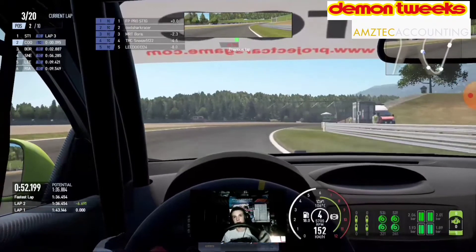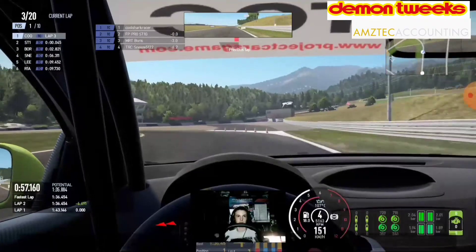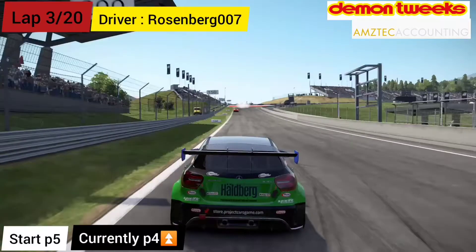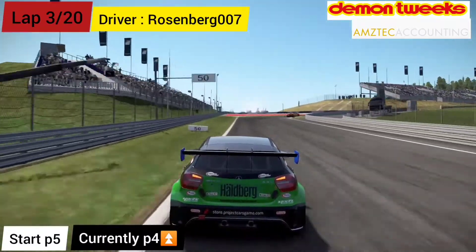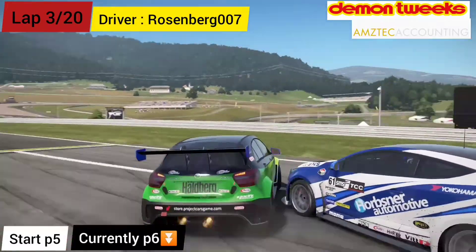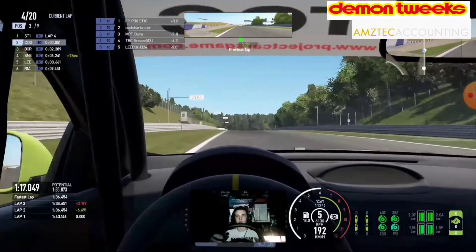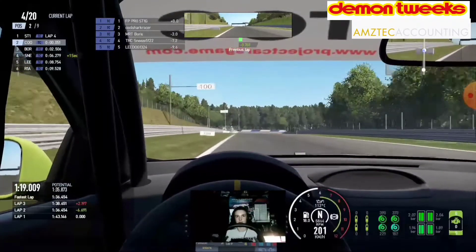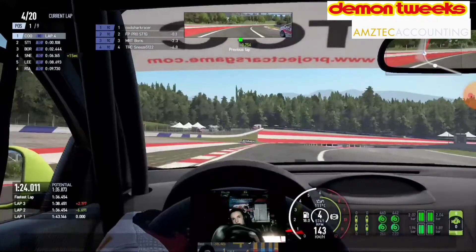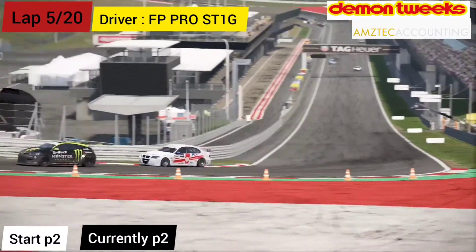We're getting a great run on Pro Stig on lap 3. This battle for the win lasted the entire race — a fantastic battle. We're going around the outside, really clean. Also Rosenberg 007 in the Mercedes gets a tap from Ryan — nearly spun around. Then we get a move around the outside of Pro Stig. It was a really good battle because both of us were very clean, gave each other room — a really epic battle for the win.